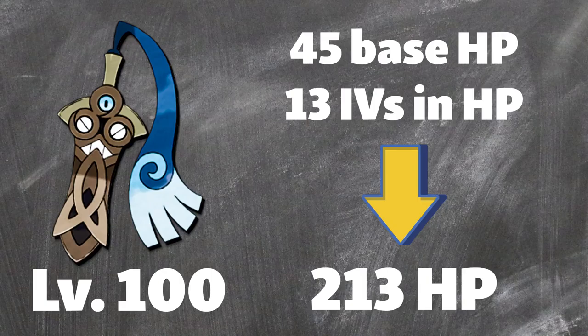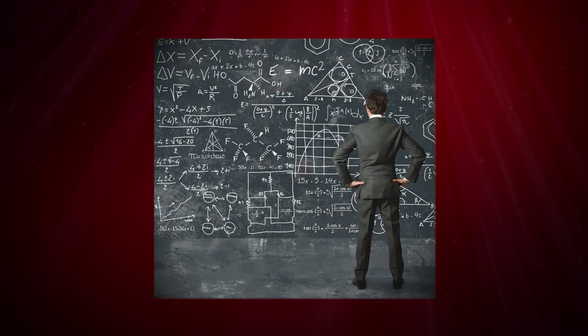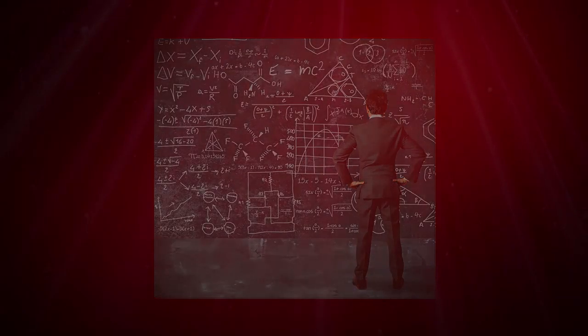Honedge has 45 base HP, which gives it 213 HP at level 100 if it has 13 IVs in HP. What EVs do is add another number on top. But before we jump to the math part, as we did with IVs quite early, there are some new things you will need to learn in order to understand EVs.